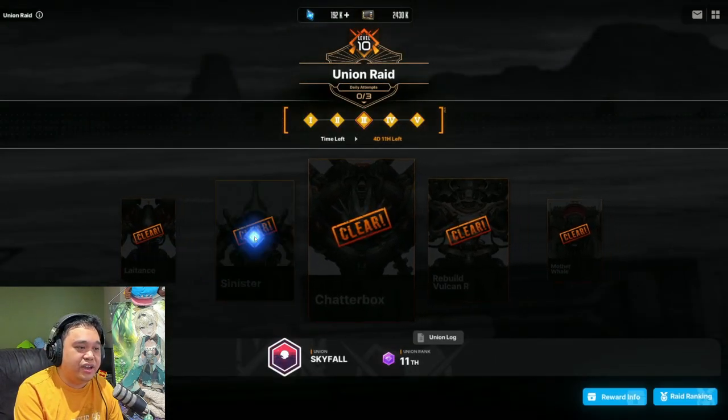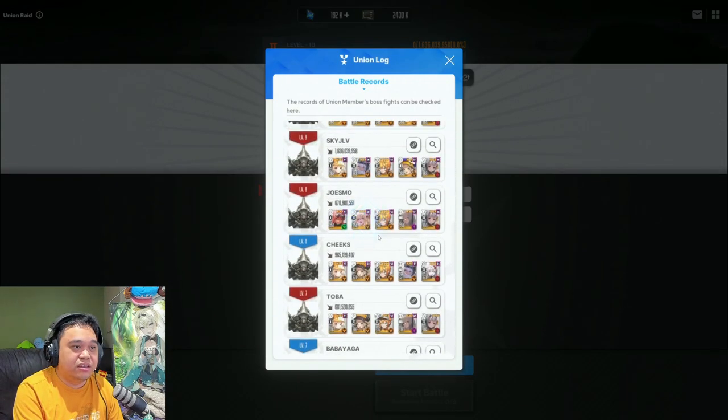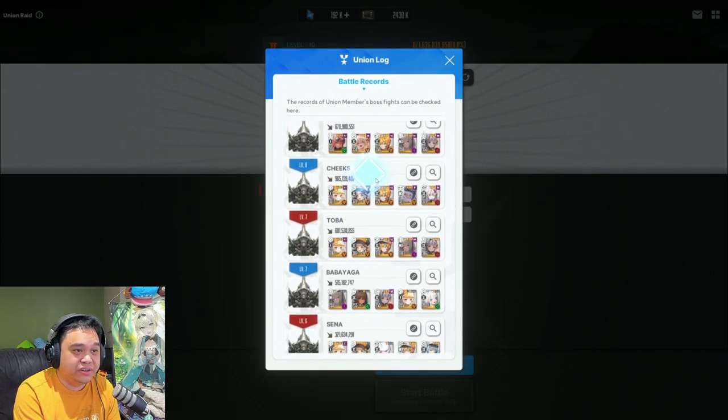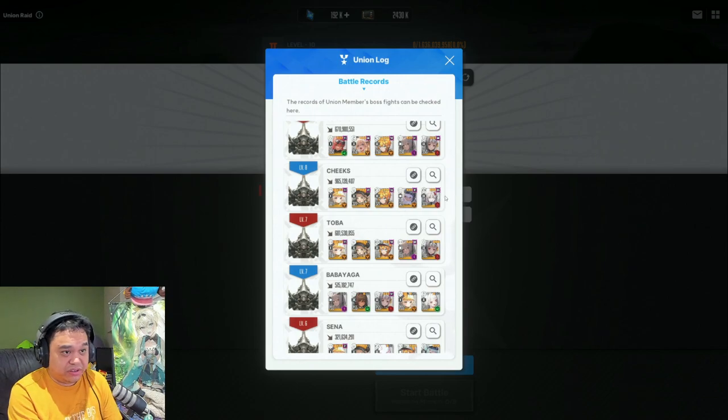That's my two rotations of Snow White for Sinister. Looking at the union log: at level 9 I completely one-shot it with Liter, Snow White, Maxwell, Novel, and Modernia at level 368. Another team used Yulha at level 321 — the investment difference explains the gap in performance.